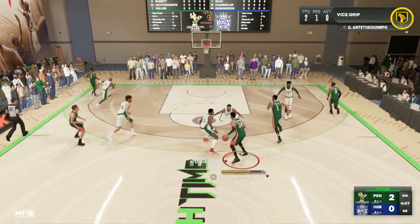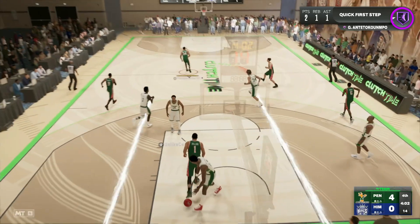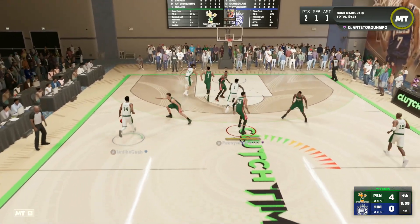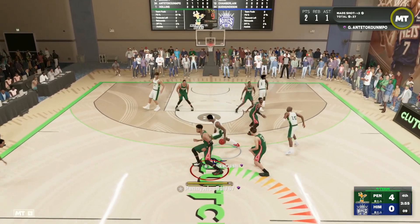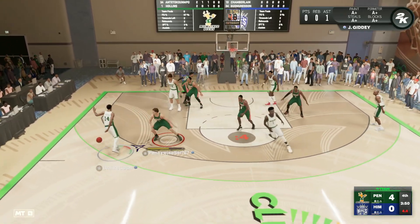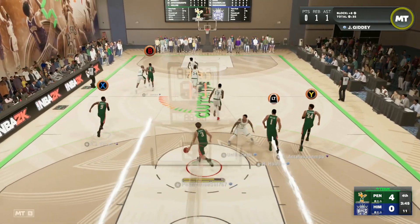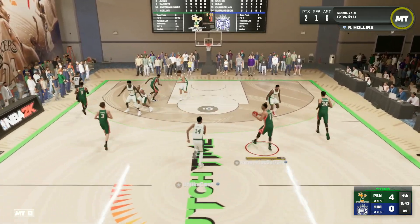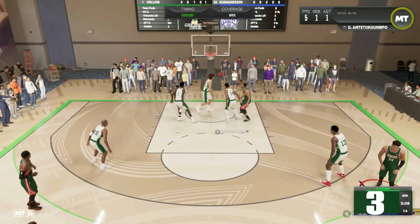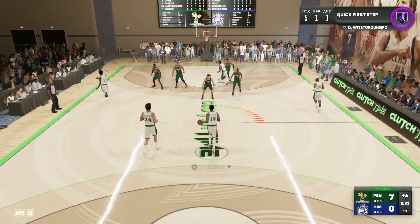We look to run in transition and create some space. Ryan Hollins down low pump faking in the air for the easy standing dunk, and Giannis is off to a really well-rounded start — two points, one rebound, and one assist. The opponent throws a bad pass and we look for the steal but can't get it. Playing good defense with Josh Giddey as the opponent drives to the paint. Giannis comes over and plays great defense. Finding Giannis with a little bit of space, he pulls up in Wilt Chamberlain's face and knocks it down.